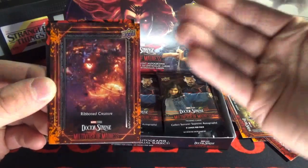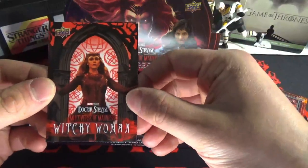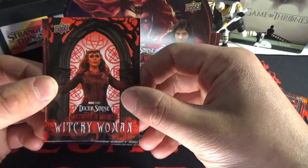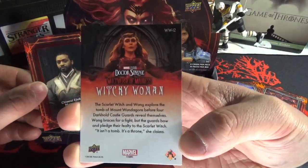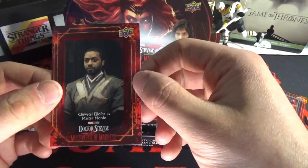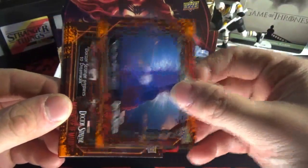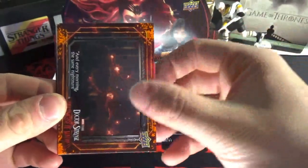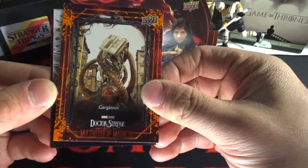Looking beautiful — that looks so freaking beautiful. We got a Witchy Woman card here — she is a witchy woman. Looks like a subset, WW12. We got Master Mordo. These red ones, I'm assuming they're in more than every pack but we don't care about those. Base, more base...